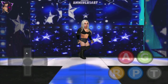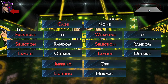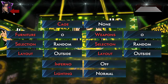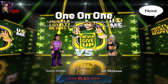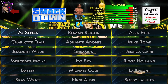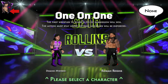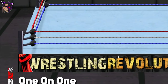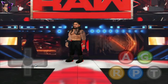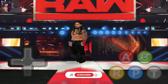This was the WrestleMania 25 arena. Next is the Raw 2016 arena — let's select someone from SmackDown, let's select Roman Reigns. The Tribal Chief is here with the Wise Man, and here is the Raw 2016 arena.